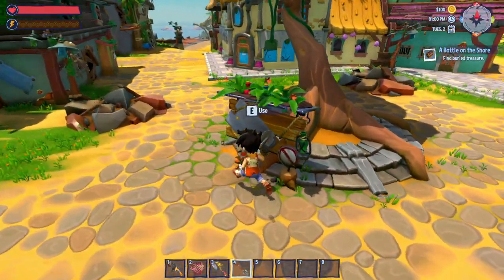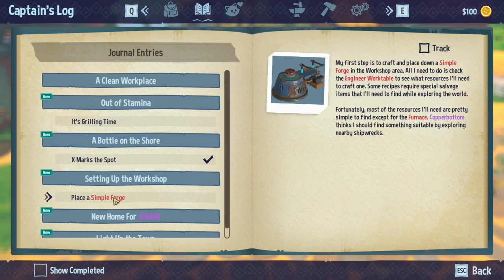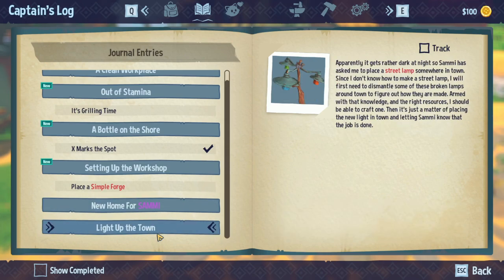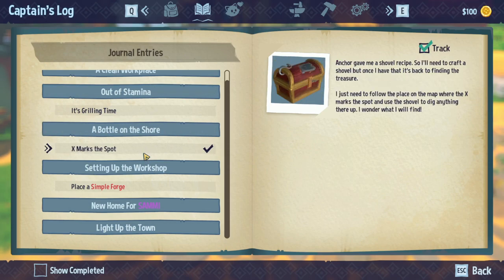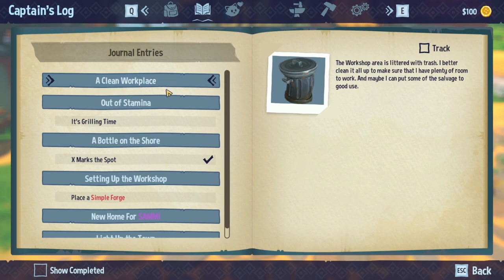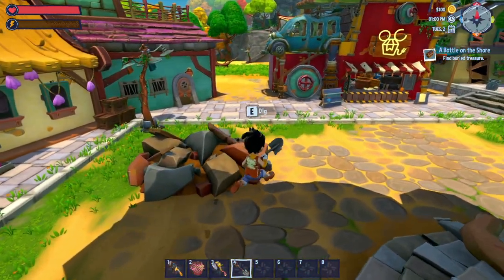We have a lot of work to do though, and not a lot of time to do it. We still have to make that simple forge, which we'll get around to. We have to work on the new home. We have to light up the city. This is X marks the spot, so we just have to go dig it now. Then we still have to clean up the workshop and maybe I can put some of the salvage to good use.